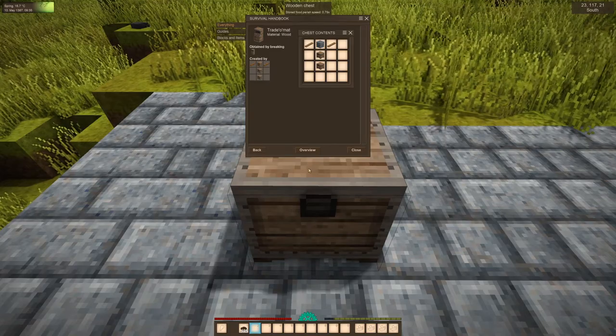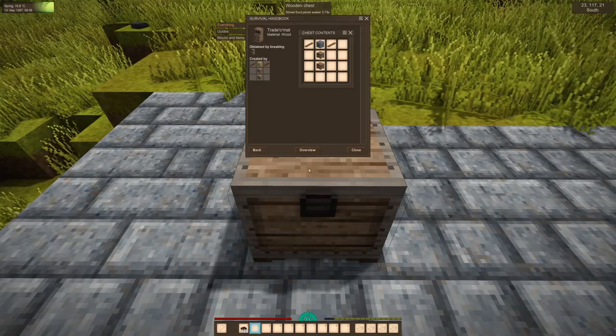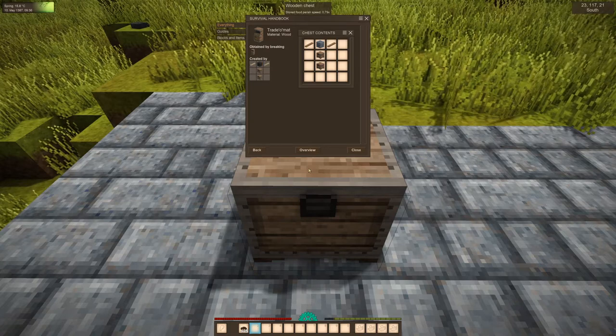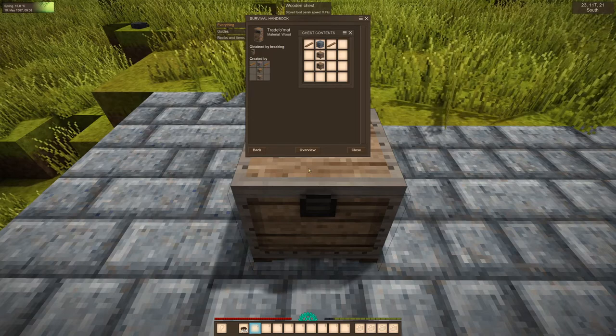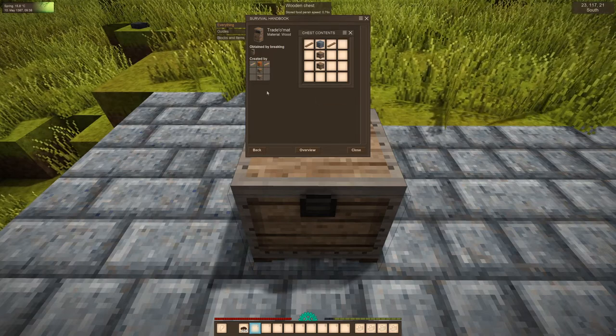To create a Trader Mod, you need two boxes, two chests, two wood boards, and a cobblestone of any type of stone. You can see the recipe here.